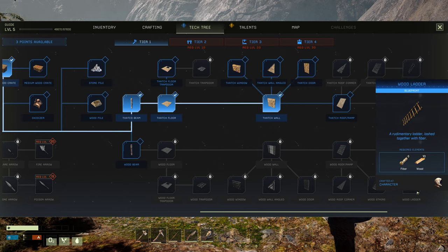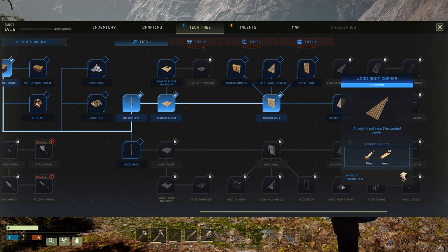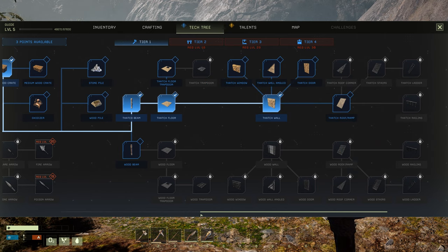You can make the railings, the ladder, the stairs, and corners. The building is really, really nice.